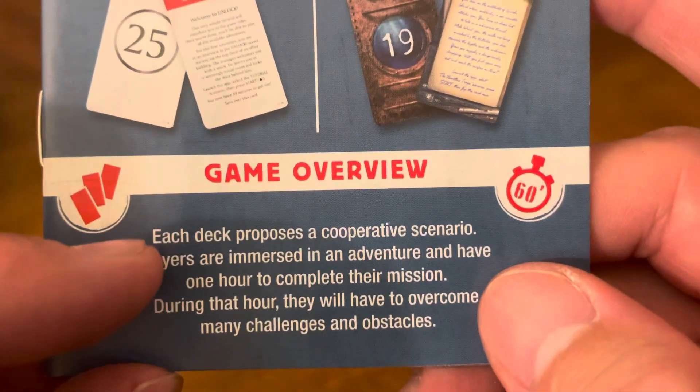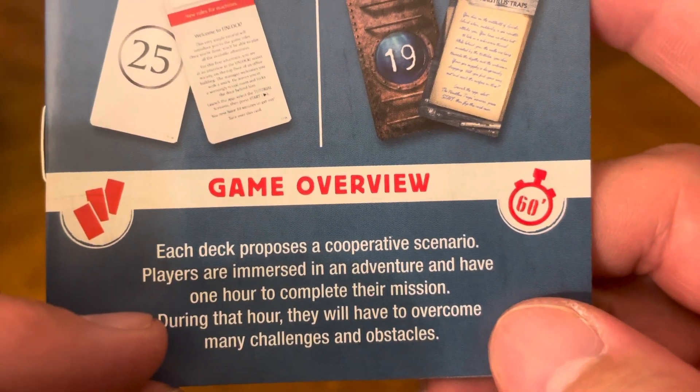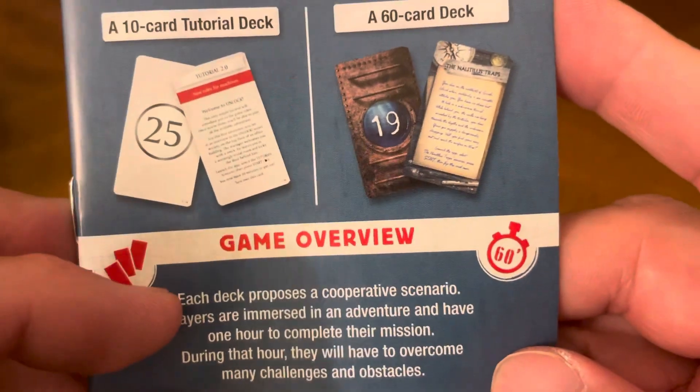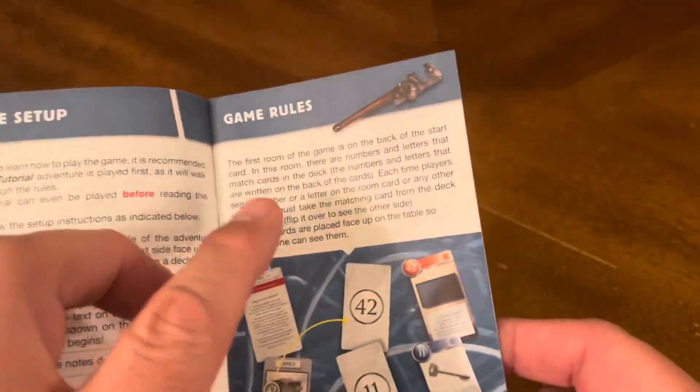Game overview: each deck proposes a cooperative scenario. Players are immersed in an adventure and have one hour to complete their mission. During that hour, they will have to overcome many challenges and obstacles. You only have 60 minutes to play. Then comes the game setup and game rules.